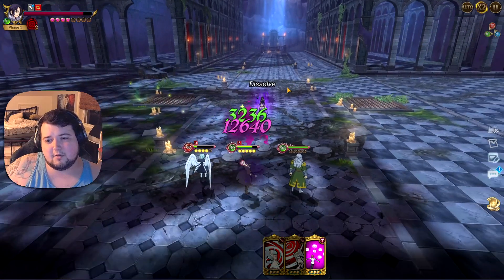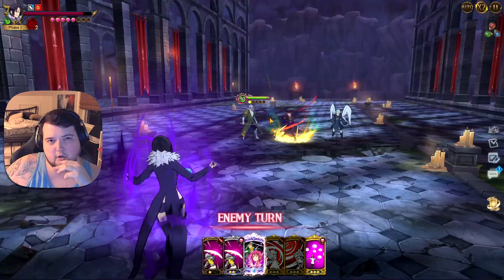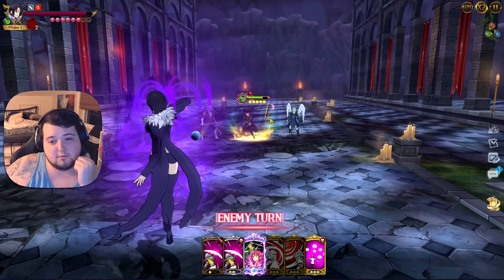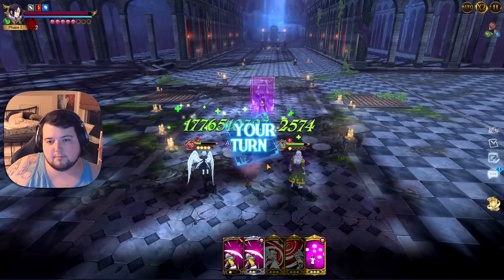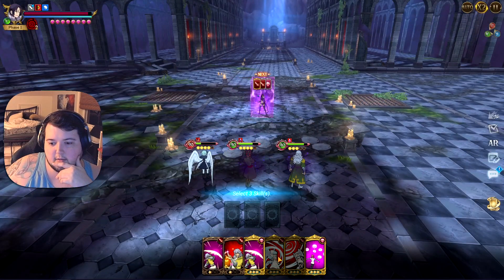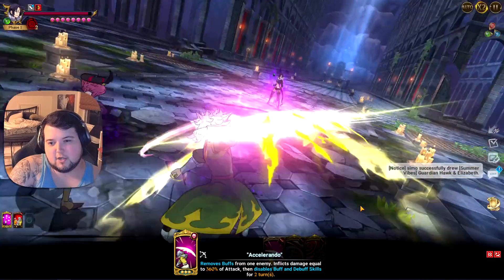You do want to watch out for the enemy on the right because she will target your Gother pretty much and make it so you cannot use buff cards, which means you can't rank up, etc. That's definitely a little annoying. I'm wondering how much I can do with the gold card here once I'm not attack sealed.